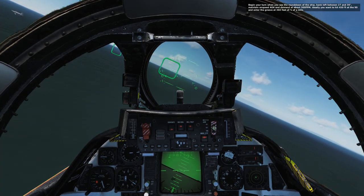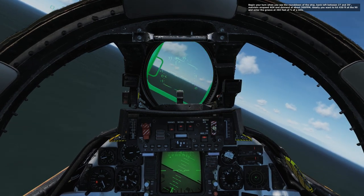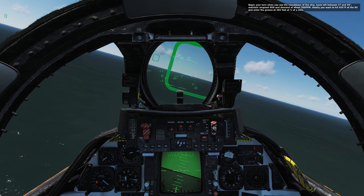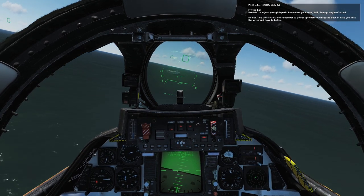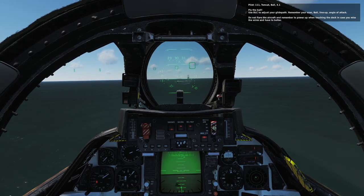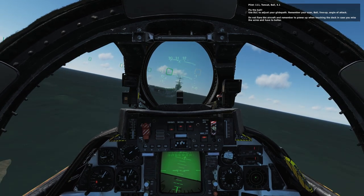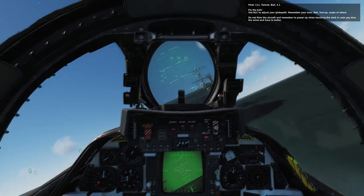This is the important part as we line up with the carrier and make the landing attempt. I'm not going to belabor the rest of the traffic pattern. There are a few things we're looking at here: the indicator on the left side of the HUD, the angle of attack indicator right below it, and of course the information on the HUD. Just visualizing where the carrier is. But I've got to tell you right now this is not going to work out very well — you can probably tell by the way I'm swaying one side and the other.